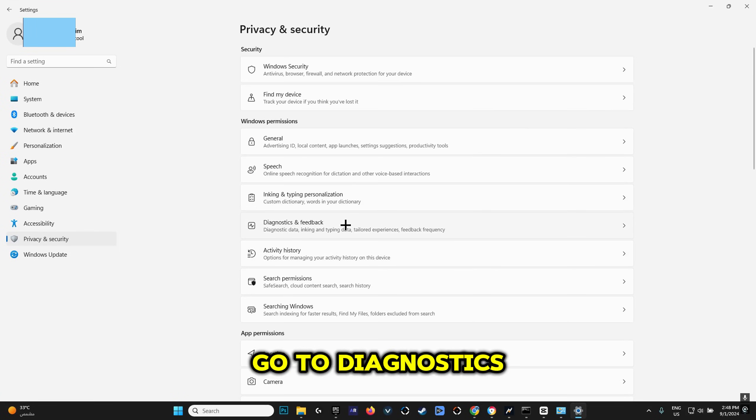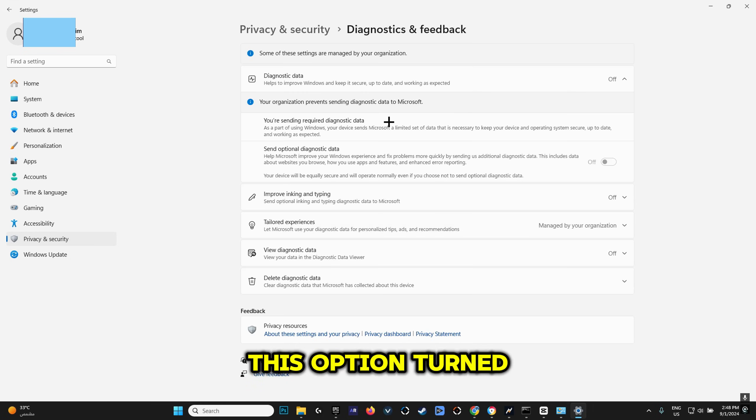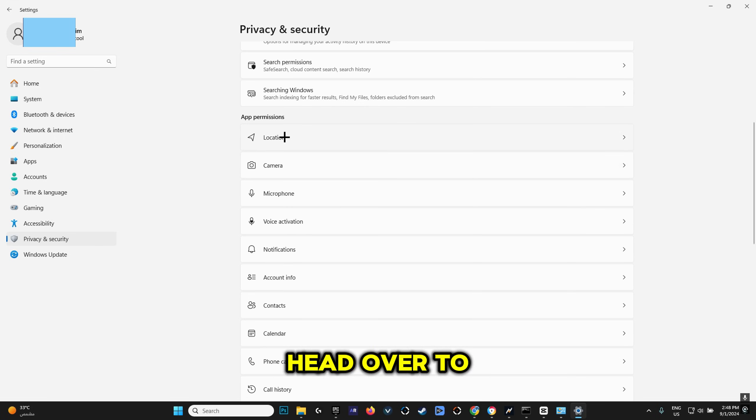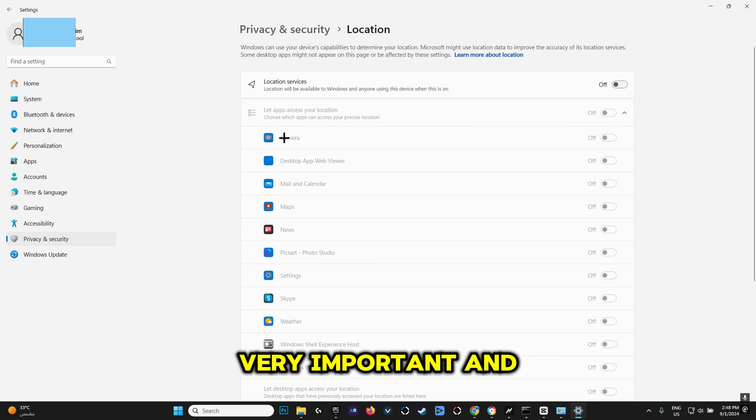Then go to Diagnostics and Feedback, which is really important — make sure this option is turned off. What this does is it diagnoses data while you're running Fortnite, which disrupts your CPU and takes up lots of internet. Then head over to Location, which is also very important, and make sure that Location Services is turned off. This is because it also takes up lots of your internet and puts a strain on your CPU.